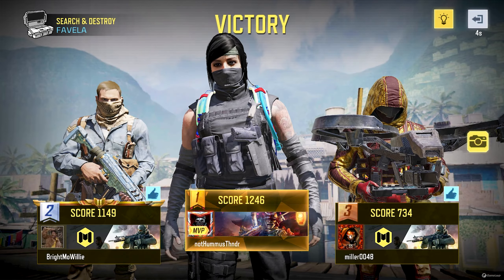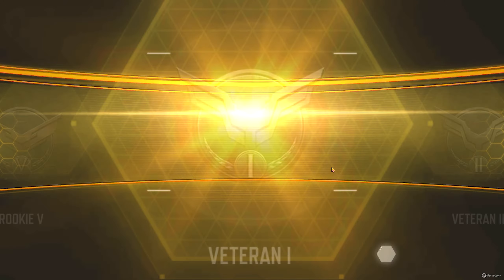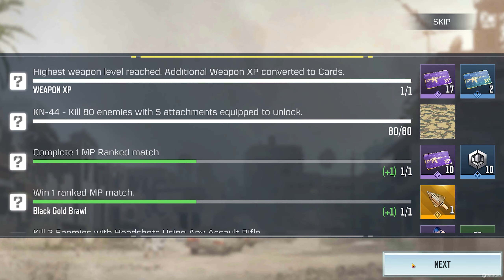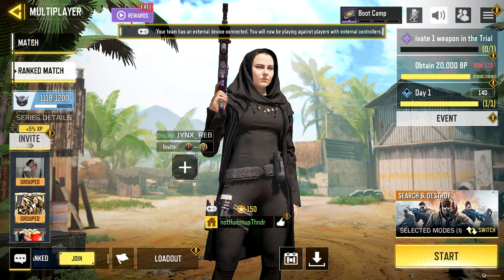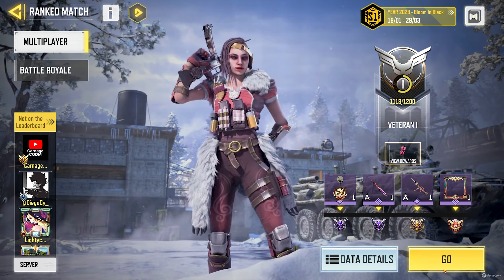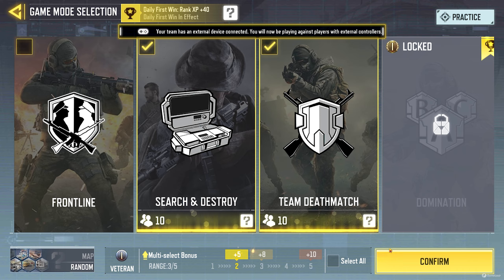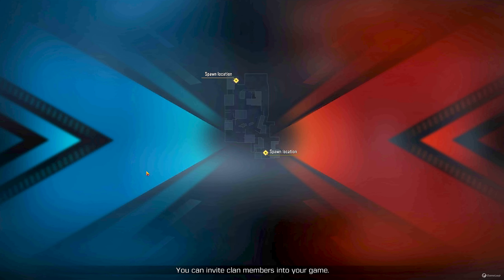Hey, how's it going everybody, Hummus here. Today I'm bringing you guys a brand new video on Call of Duty Mobile. This game is honestly the perfect Call of Duty — this is kind of what we've been asking for for years. It incorporates every other Call of Duty into one. You'll find guns from Modern Warfare 2019, Black Ops 2, Infinite Warfare — any Call of Duty you can think of. The maps, the guns, the skins — it's all here. Now this is a mobile game, but I was able to play it on my PC using something called GameLoop. If you want to download the game on your computer, GameLoop is the way to do it — I'll put it in the description down below.